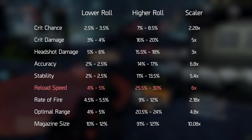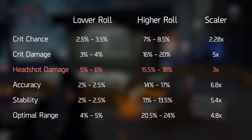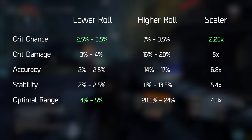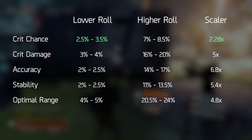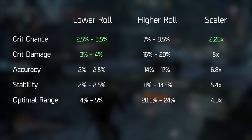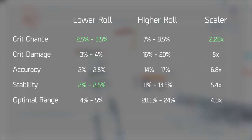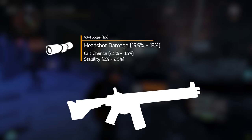A scope cannot roll reload speed, rate of fire, or magazine size, and since we've already taken headshot damage as our higher rolled stat, five stats remain for the lower rolls. By the numbers, critical hit chance and optimal range seem best, and while crit chance is an absolute no-brainer due to its scaling, I would not go for optimal range here because assault rifles struggle too much in the accuracy and stability department to justify it. Instead, I'd suggest critical hit damage for best on-sheet DPS, or personally I'd go for stability — it makes the weapon handle better after a few bullets, helping you aim for heads more easily and get more out of all that headshot damage.